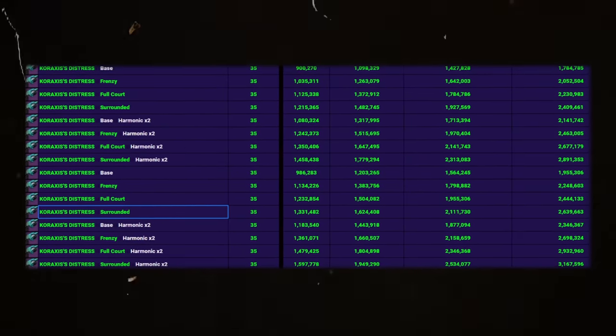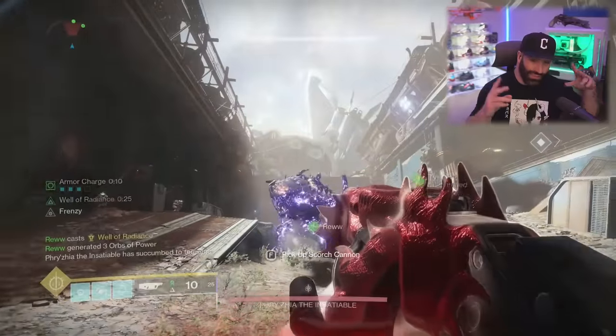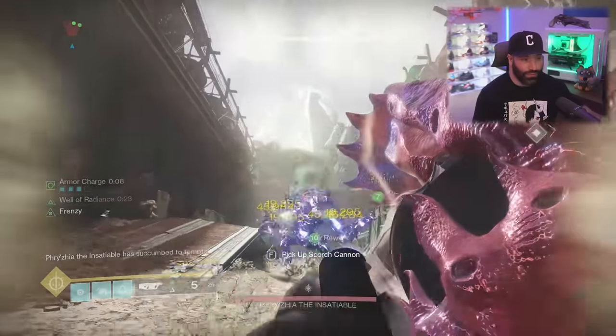For Koraxis, we tested Surrounded: 35 shots of Surrounded Koraxis with spike grenades is going to do 2.6 million. But you have to dump all 35 shots, and you might not have time to do all of those in a DPS phase, so you may get a little less damage in practice.